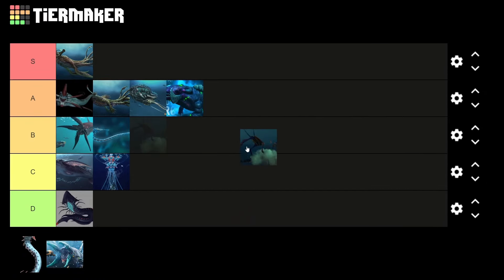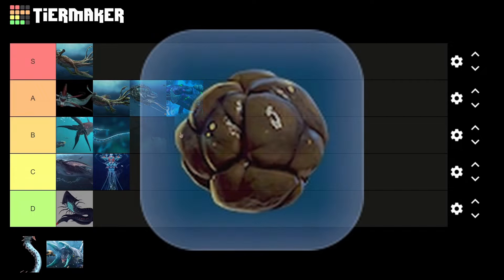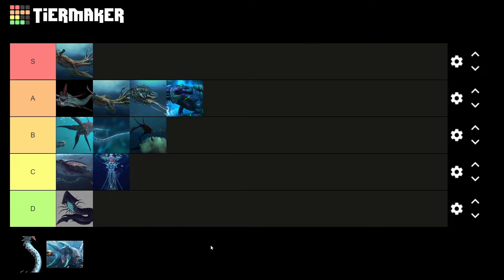Anyway, next up, we got the Sea Treaders. These are pretty cool things. They don't really do too much, although certain things definitely make them more special in certain aspects. So, I'm going to put them in B tier.